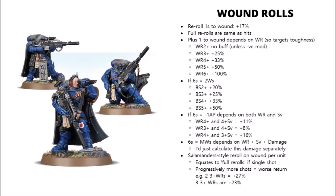Another common one is 6s causing mortal wounds, such as Eliminator Snipers or many other sniper weapons out there. I don't think this one's worth expressing as a percentage damage increase at all — the actual percentage increase will depend on the wound roll you're making against the target.